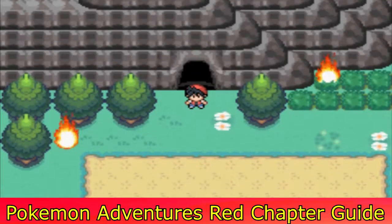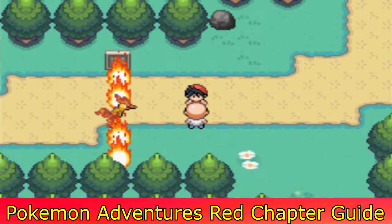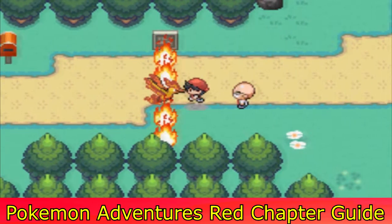Make sure you go to Moltres on the right side where Blaine is, and not the side on Cinnabar Island — the town, I mean. Now you can progress the cutscene with Aerodactyl in your party.